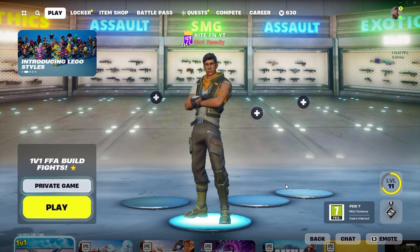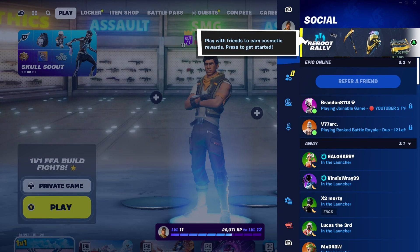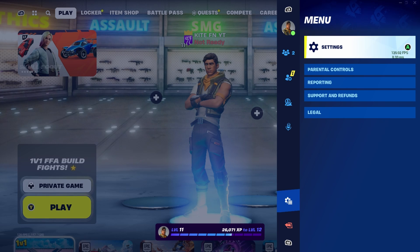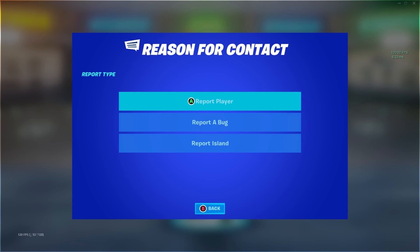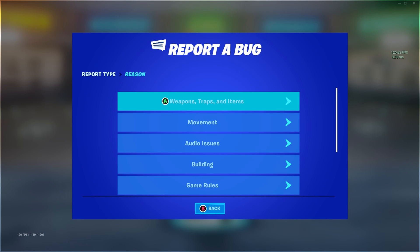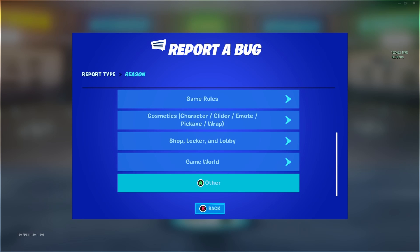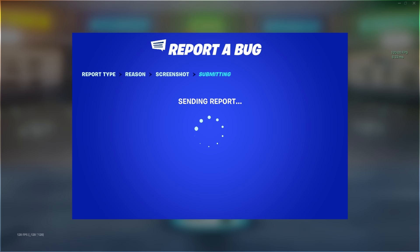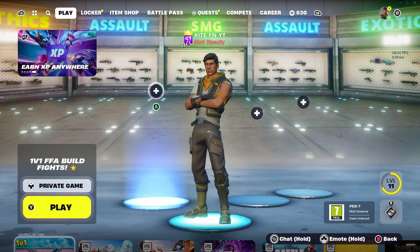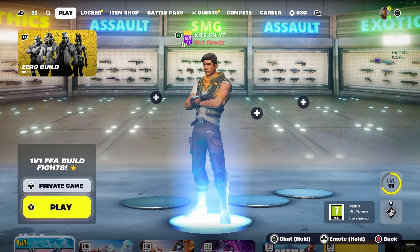Once you've done that, the final steps to get the turtle skins to appear in your locker are to scroll down to settings, hit reporting, then press 'report a bug or player', and scroll down to 'report a bug'. Once you're there scroll all the way down to other, press continue, then accept, and it's going to load the Mutant Ninja Turtle skins into your Fortnite locker for completely free. And there we have it — you're going to get all four Ninja Turtle skins for completely free.